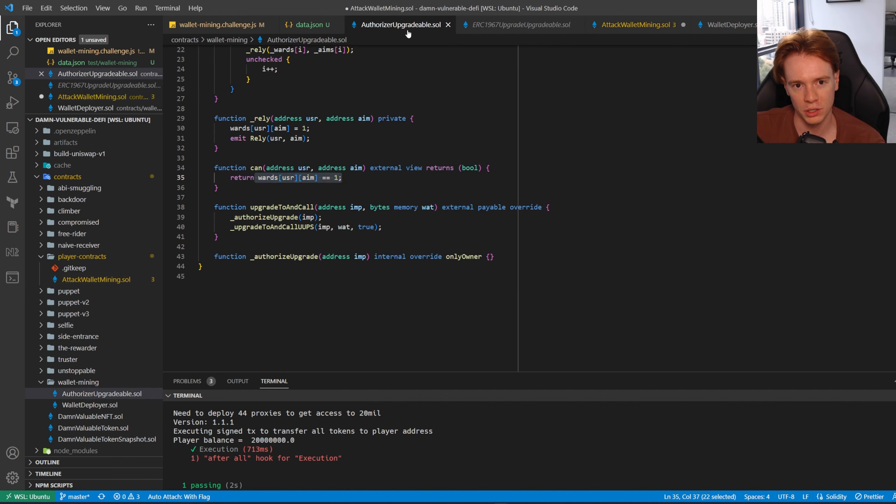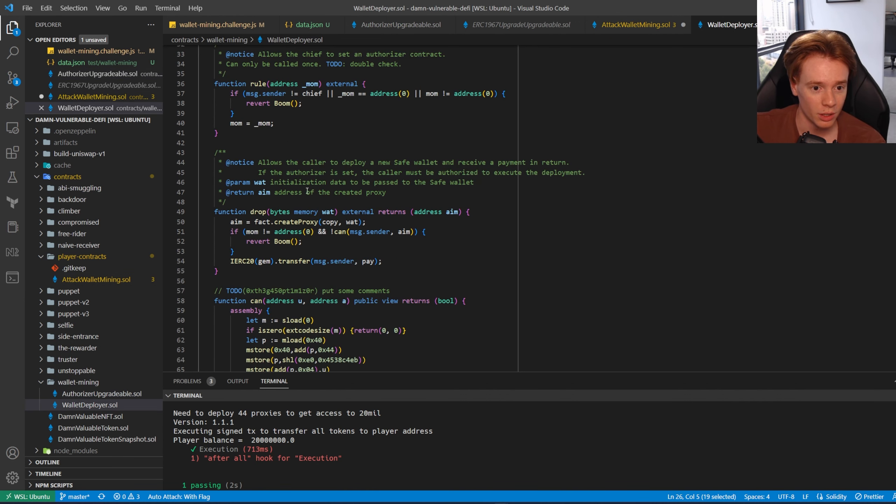Going back to the wallet deployer drop function, we now pass the 'can' check, meaning we can transfer tokens. So we just call drop 43 times to get the 43 tokens. And there you go — the whole challenge is solved.